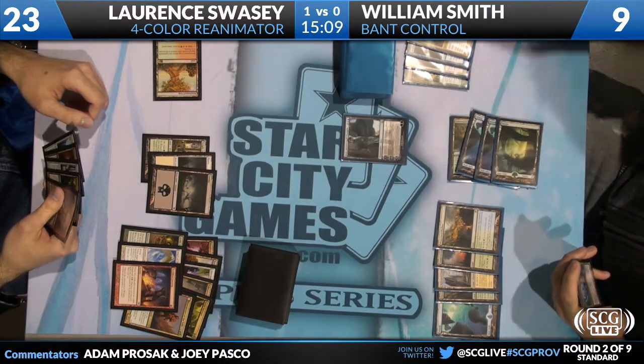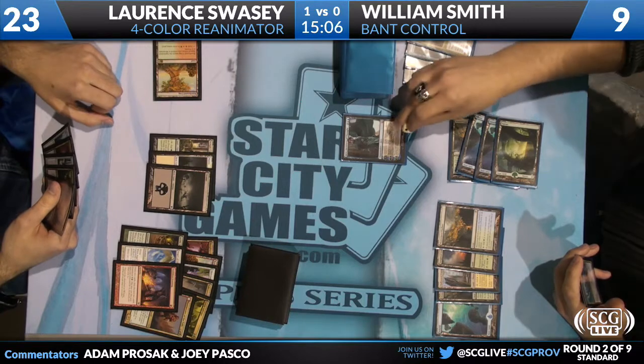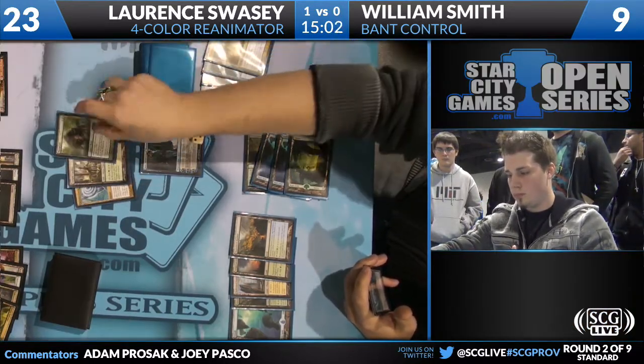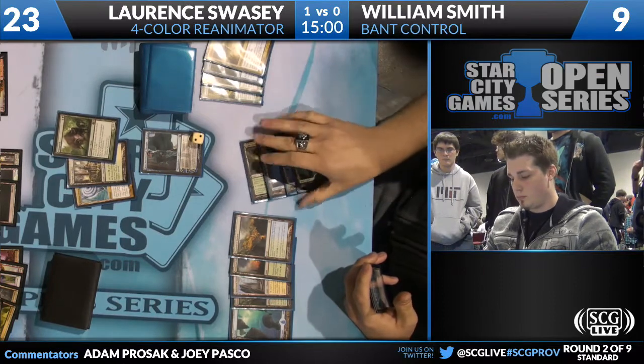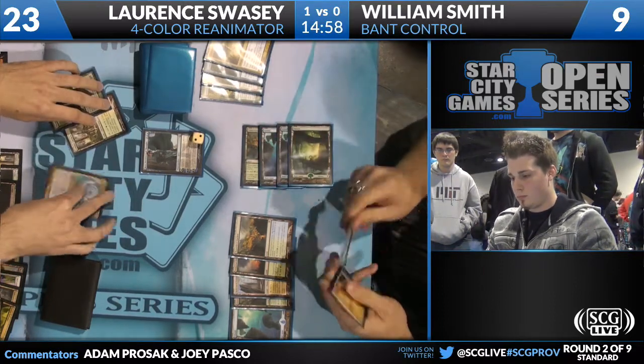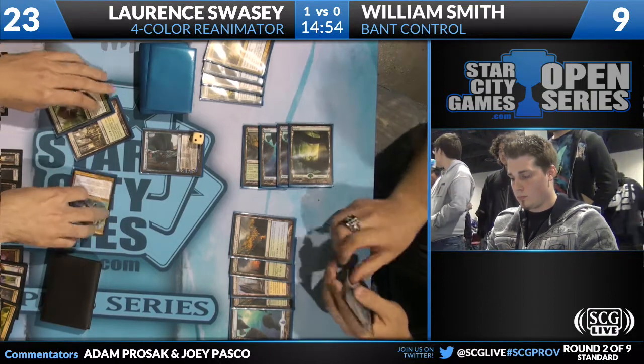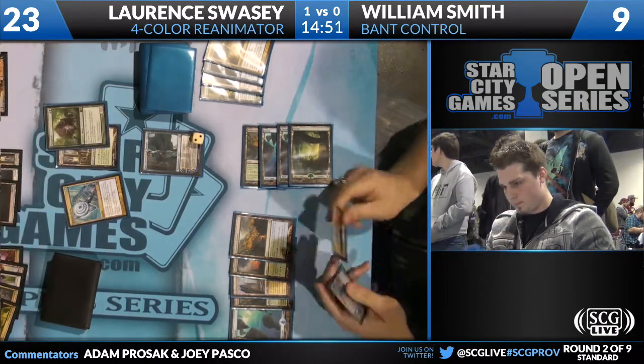Larry goes ahead and resolves a Faithless Looting on his turn and passes back. William Smith has Jace Architect of Thought, Fact or Fiction, Azorius Charm, Temple Garden, and Thragtusk. I guess you split - the land is very close to irrelevant, so you just put the land with the worst card.